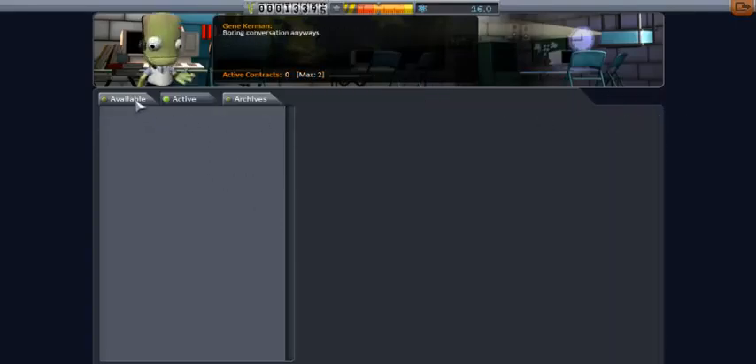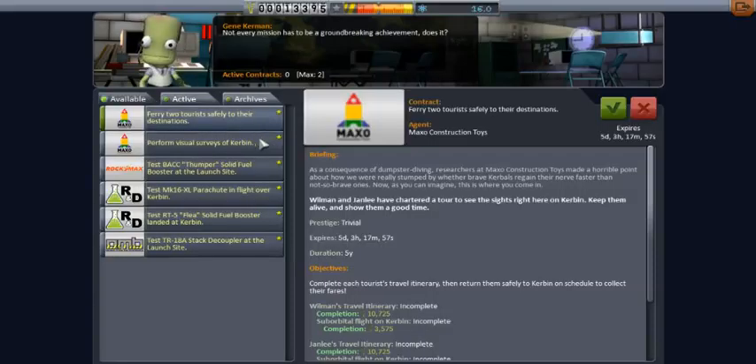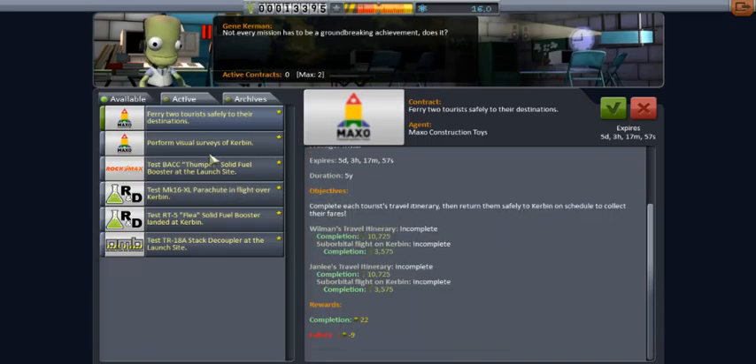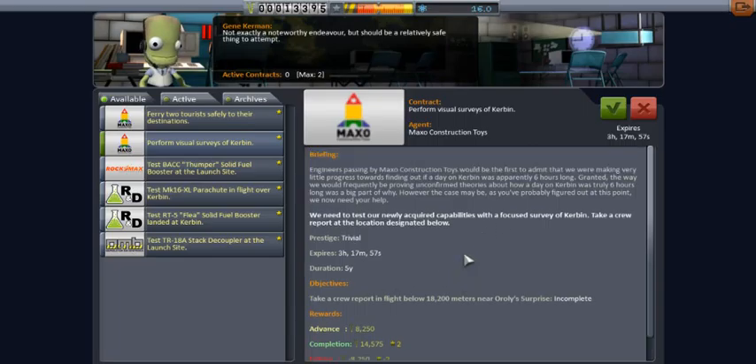So it will be called the Kerbin Explorer — not as in Space Explorer, but just simple exploring on Kerbin. We're gonna save it and then go back out to missions. We need to see what we can pick up, if we can pick up anything. Without the missions in career mode, you won't get very far.